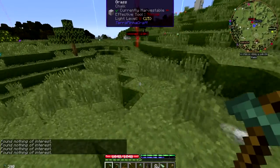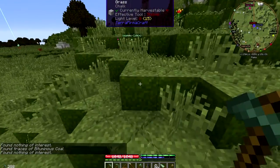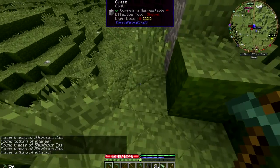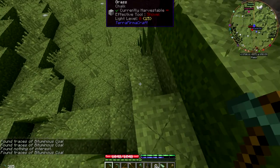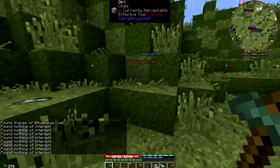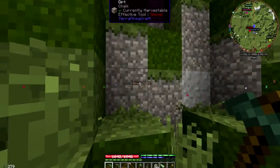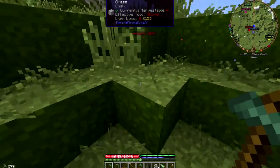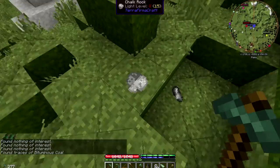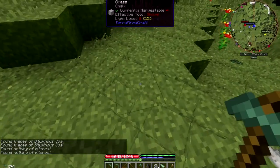So when you right-click the ground, it says if there's anything of interest or not. If there is, then you just have to try to find where a bigger sample size is. This might be a very small amount of bituminous coal if it's around, but that's not what we're looking for. We're trying to find copper, and I'm unfortunately not finding any trace of copper. Might have to try one of the other locations.